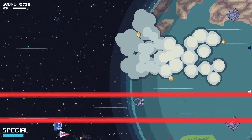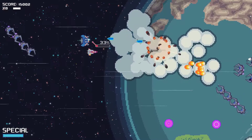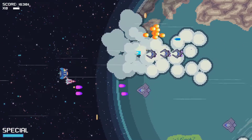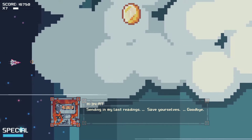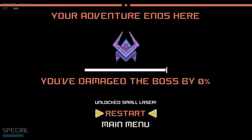Lasers incoming — that was close. The enemies come from behind as well, sneaky. We are dangerously low on health. We unlocked some weapons — good to know. We damaged the boss by zero percent, we basically did nothing. Well, I hope you've enjoyed this short preview of Lazy Galaxy Rebel Story. The game is currently available on Steam and this has been the demo.